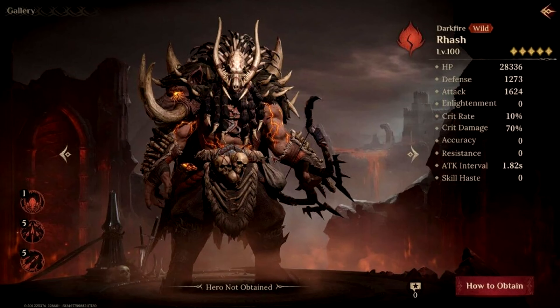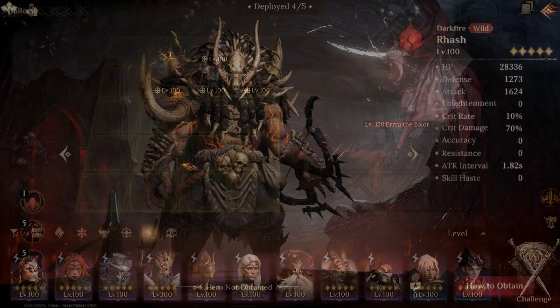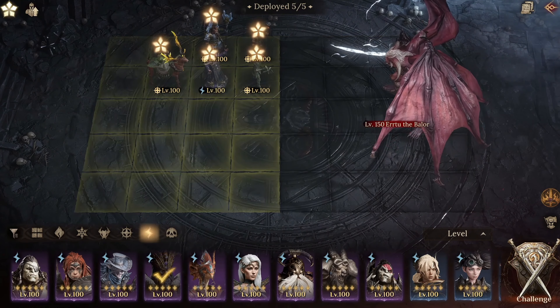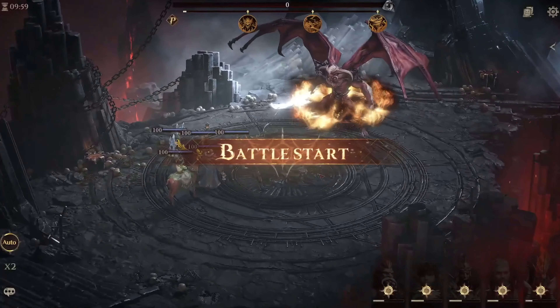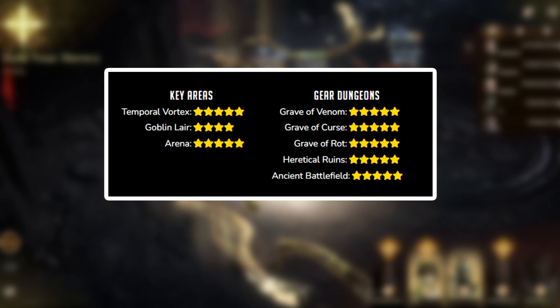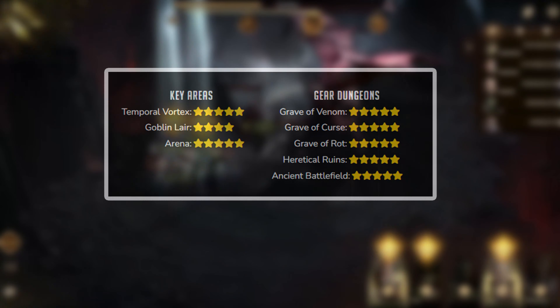For the next hero we have the Rahash, the Darkfire. He is another legendary hero that uses the fire element and attacks from long range. This hero is similar to the previous two damage heroes because of his insanely high ratings for all dungeons, except the Goblin Lair. And even in that one he still has 4 stars. So overall, this hero is definitely worth it.